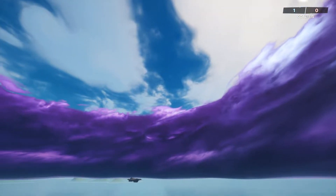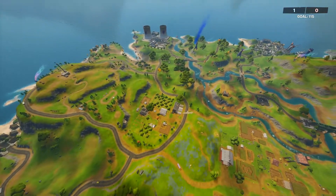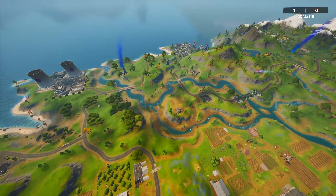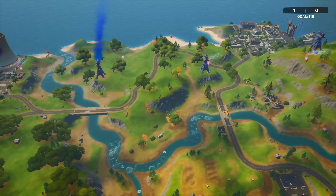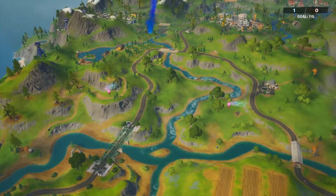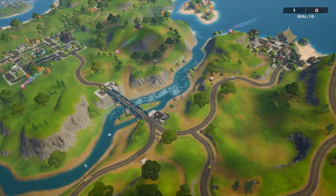You can see all the strobes are pointing to one direction, to one point — in a full circle they are bending right now. I think that's only because of the storm and they don't have enough power. Maybe Kevin the Cube will give some power — we don't know that right now.